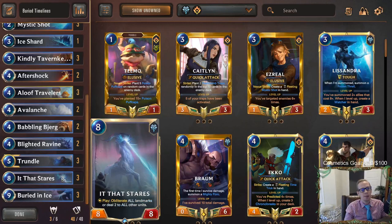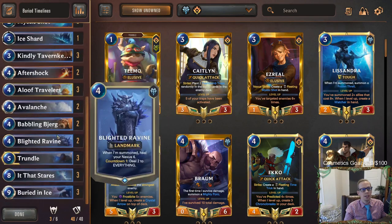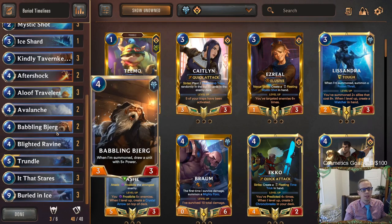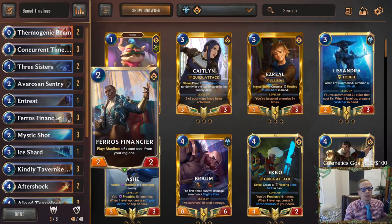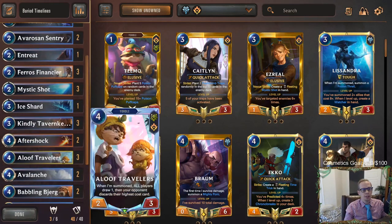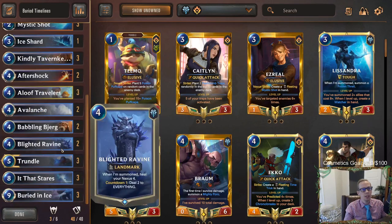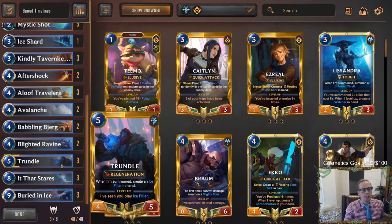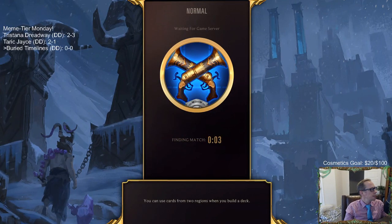We have two Babbling Bjergs to help us draw It That Stares, since there's no other unit with five-plus power - that's our way to find It That Stares consistently. For Buried in Ice, we have Pharos Financiers which can manifest to create more Buried in Ice if we don't have it in hand. We also get card draw with Aloof Travelers and Avarose Sentry, plus lots of removal to stay alive. That's the game plan - let's go ahead and give it a try in Normal with Buried Timelines.